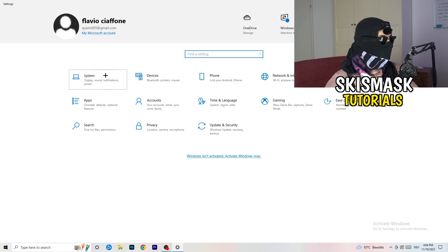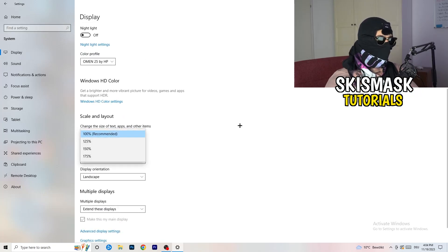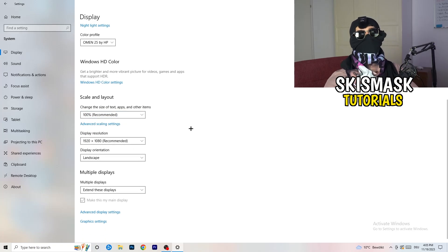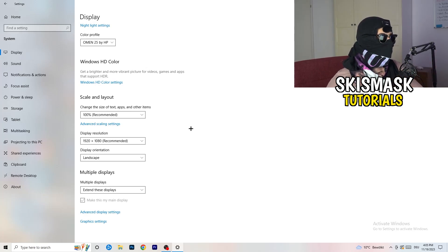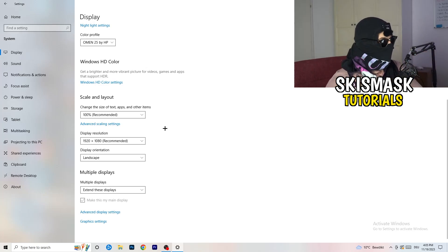Open Settings again and go to System. Identify which is your main monitor - the one you play games on. Scroll down to Scale and Layout and change the size of text, apps, and other items to 100% as recommended. The display resolution is really important - it should match your in-game resolution. If your in-game resolution is 1920x1080, set your monitor's resolution to the same, or vice versa.